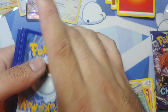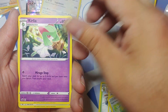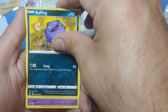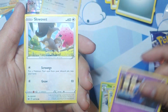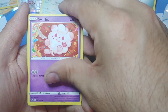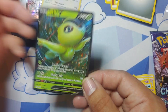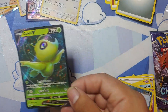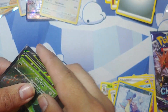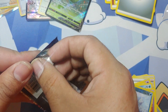Second to last pack. We got a Corvisquire, Fire Crystal, Brawly, Cufant, Shuppet, Snom, Spheal, Swirlix. Reverse holo is a Lapras, and the rare goes to a Celebi V. So we got a V out of this — not bad. We got a VMAX, a holo, and a regular V. Let's see if we can pull out of this last pack.